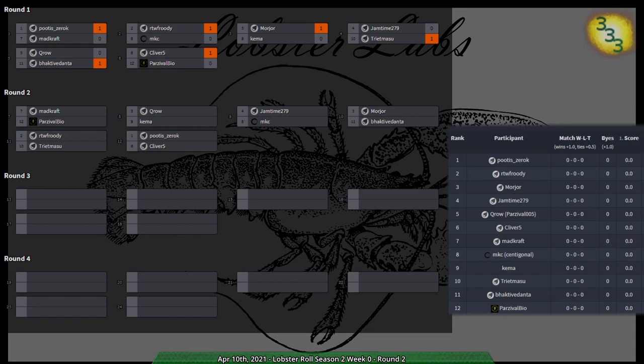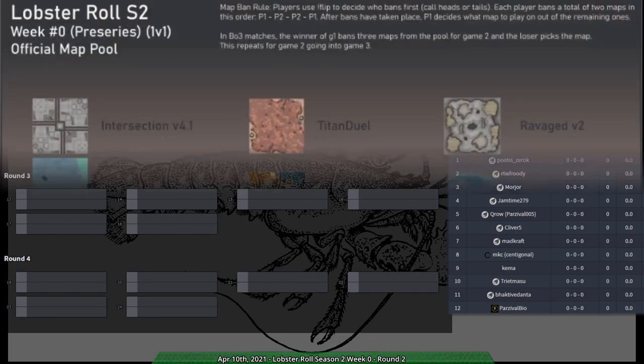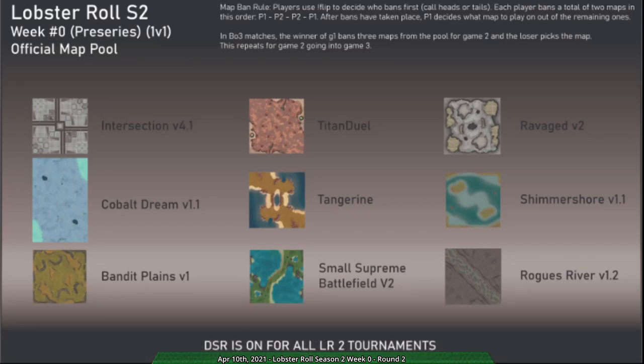I'm going to be starting out with a match between Baki of Danta and Morzor, which has already gone in with a couple of bans. Morzor is starting out by making Shimmer Shore no longer a thing, and Banded Planes and Cobalt have also been taken out by Baki Danta.